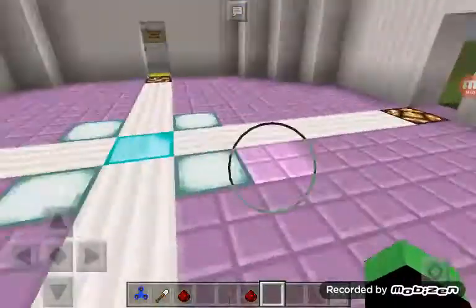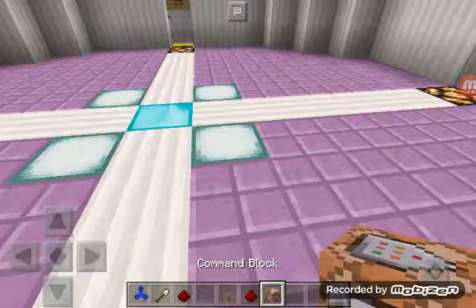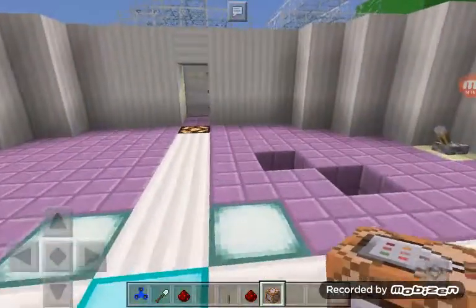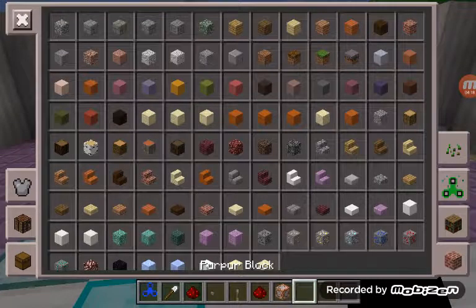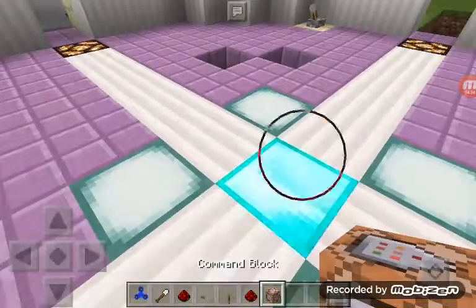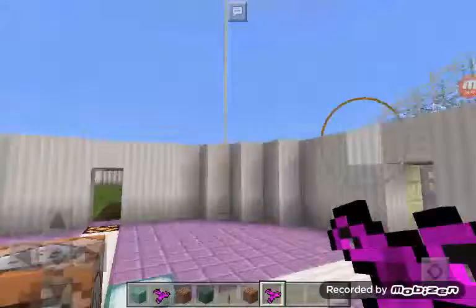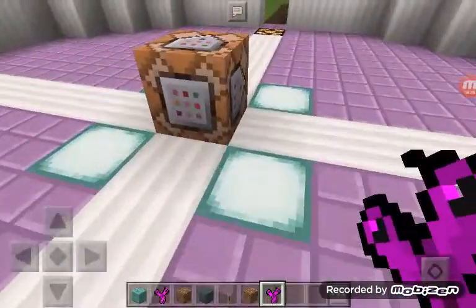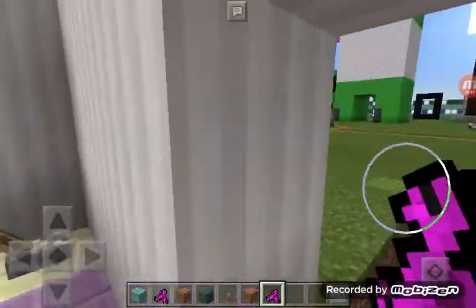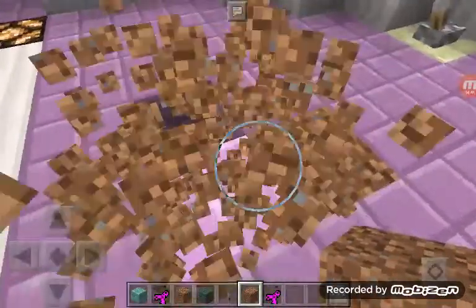That's pretty much it for this episode. We learned how to get command blocks — you can't really make them because they're unmakeable — and how to break your game. We also learned about the repeat command blocks. And that's pretty much it. I have a spinning fidget spinner. That is the end for this episode. Hope you guys like it. Please like and subscribe, and I'll see you guys next time. Goodbye.